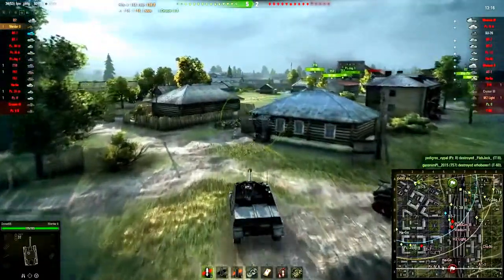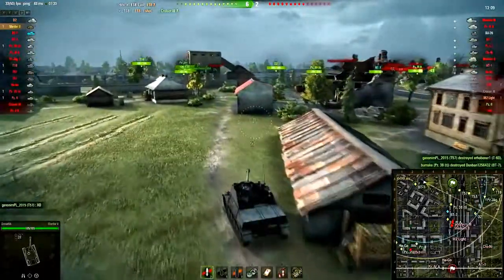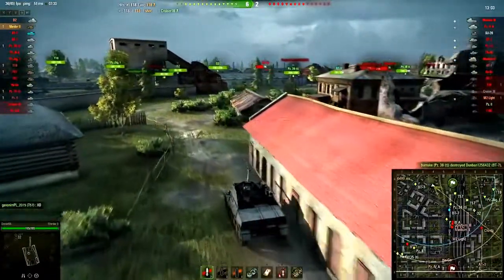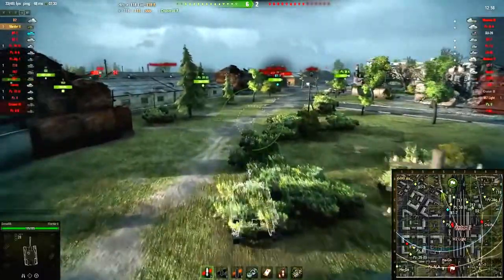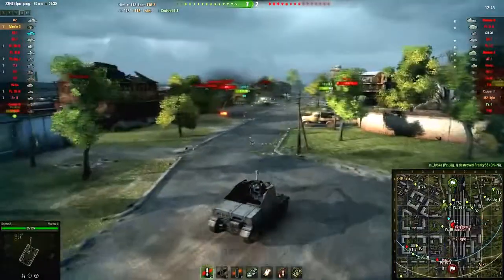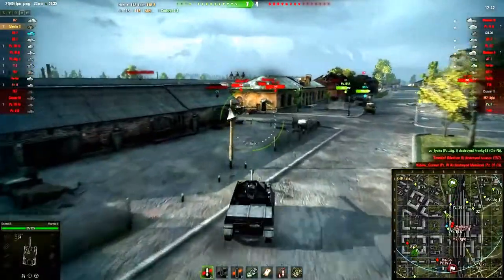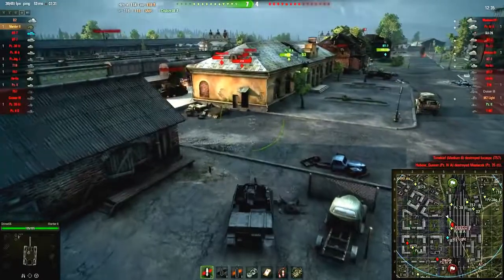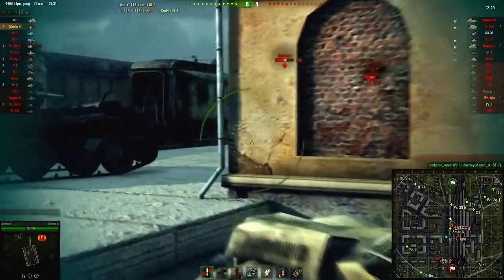Our other BT-7 is AFK as well, because why not? So far our guys did a good job defending the cap, but that doesn't mean we can't farm some more kills while they are engaged. I decided to go here, as the enemy doesn't seem to be covering this road, and I'll try to get some cheeky shots in from the corner of this building. You have to be careful, because there are shots coming in from my colleagues toward the cap, so you have to avoid rolling into their line of fire.